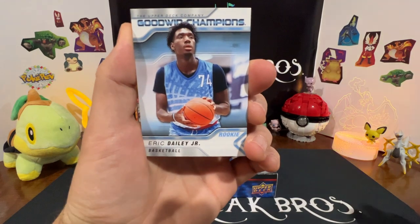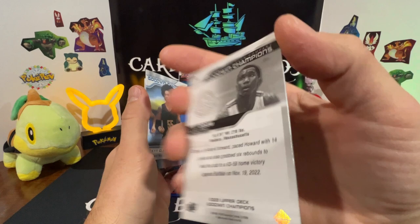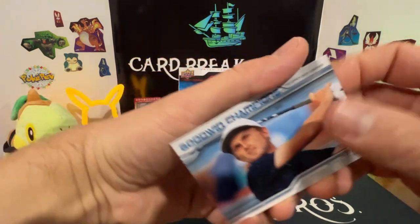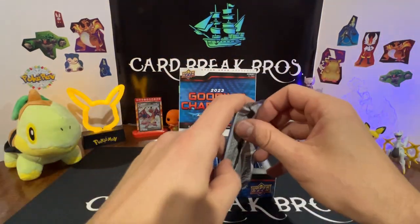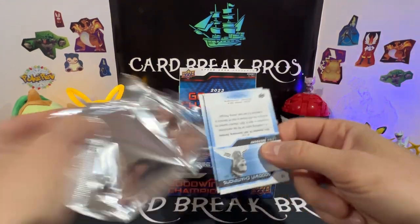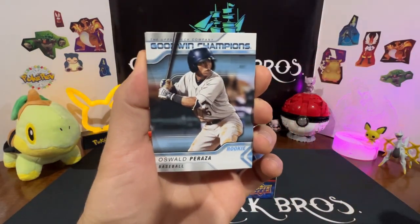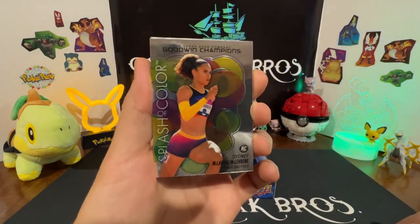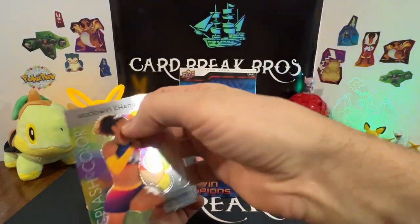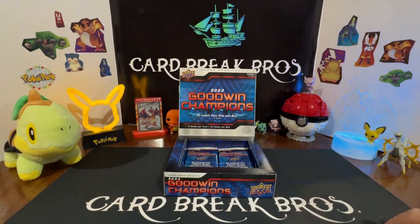GG Jackson rookie, Eric Daly Jr. rookie, we got another Shy Odom in that chrome — drop it here, let's leave that one out. Sky Clark, Will Zalatoris. Let's keep it rolling — come on, let's get something really cool, let's get an auto, a huge banger out of this box. Elijah Green, Oswald Peraza splash of color rookie. Sydney LeBron, Poughlin LeBron on that splash of color. Scoot Henderson, Lena Oberdorf.